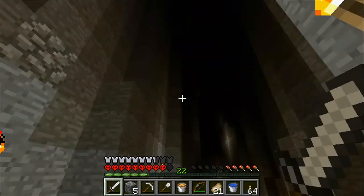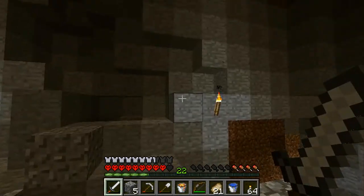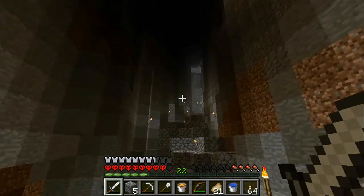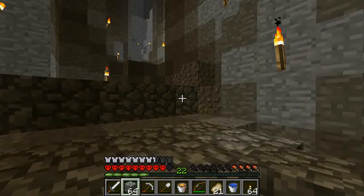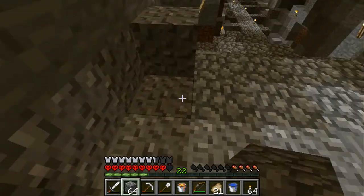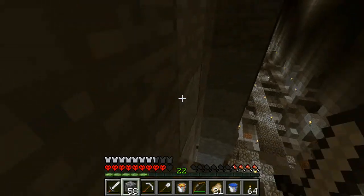I want to light up the top but I have no idea how I'm going to do this. I can't just build little towers up and light it up slowly — that's going to take so long. I might build... you know what, I have an idea. Let's see if this works — put a torch there. Actually that's not gonna work because I'm gonna build past it.